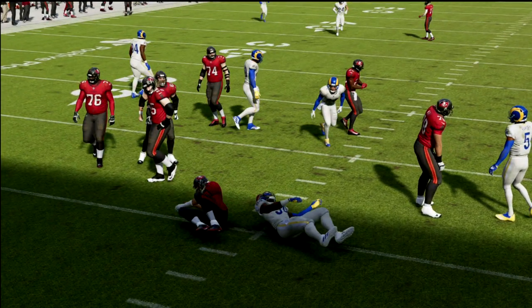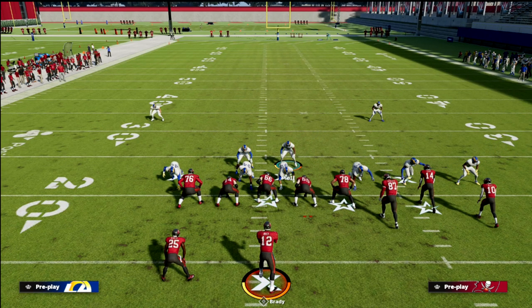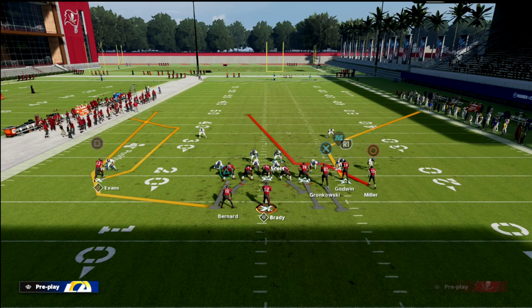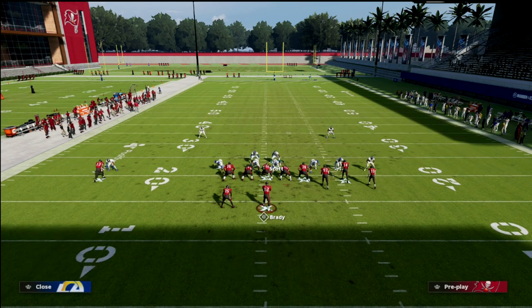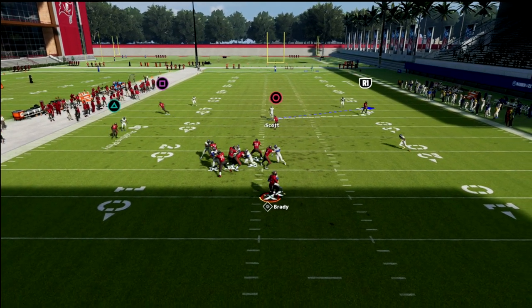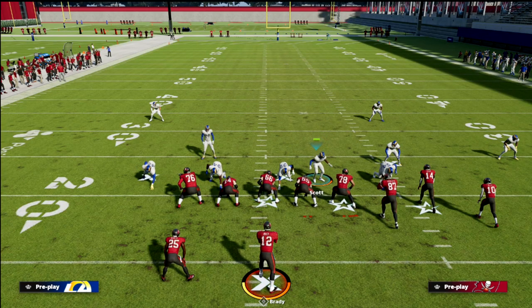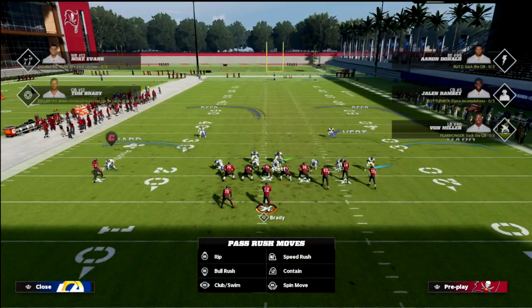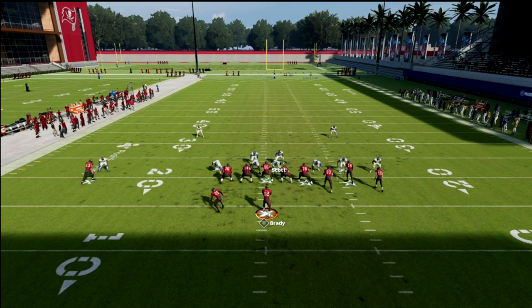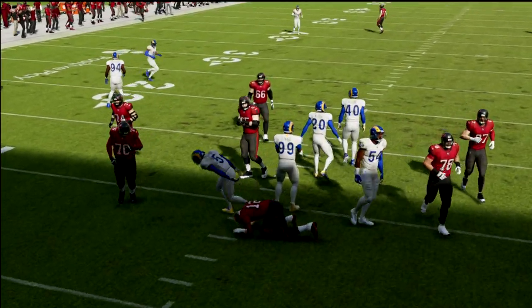The next adjustment your opponent might make is blocking the tight end and releasing the running back on a wheel route. What you'll notice with this rush in particular is the tight end is basically going to glitch out. You're still getting that super fast edge rush at the quarterback, and now you have a two-on-two on the right and a two-on-two on the left, with you in the middle of the field — a huge advantage to the defense. Even with the tight end blocked, it doesn't matter; you can get back in there and play coverage over the middle.